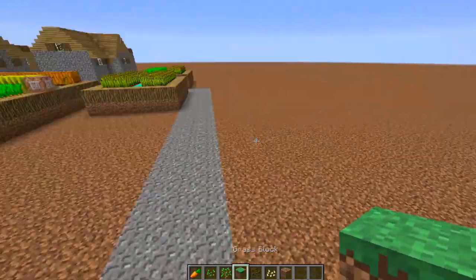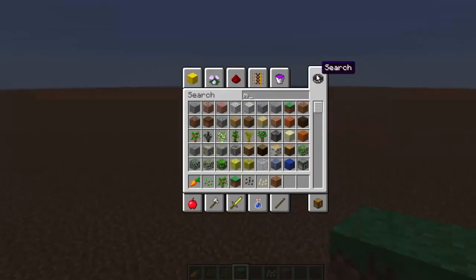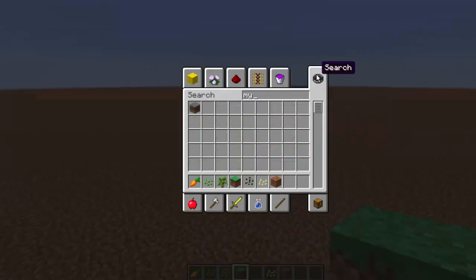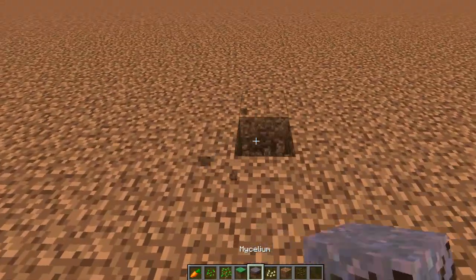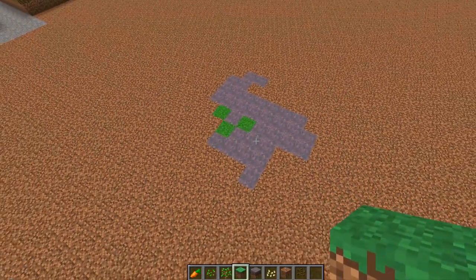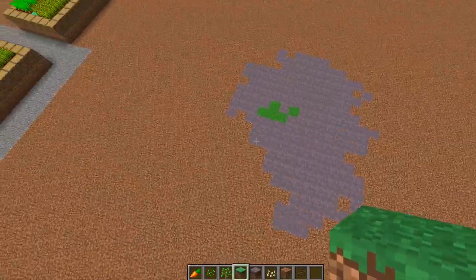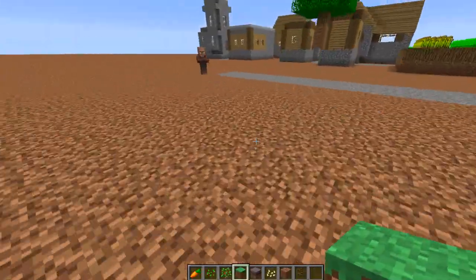The other thing it does, which I think is probably the coolest looking, is it spreads grass and mycelium really fast. Look at that! Let's get some grass in there as well — whoa, that just looks amazing.